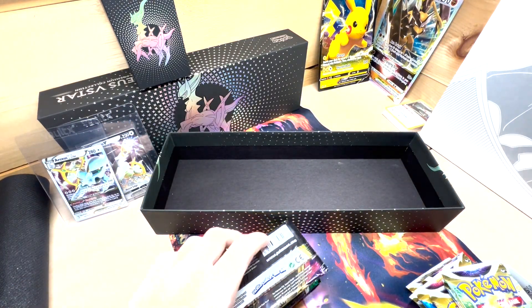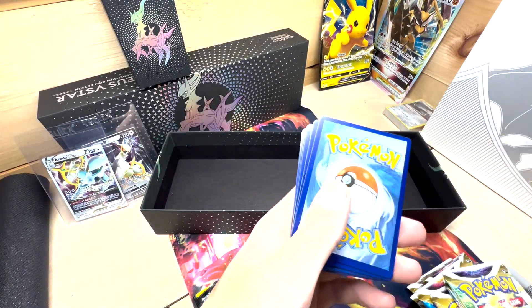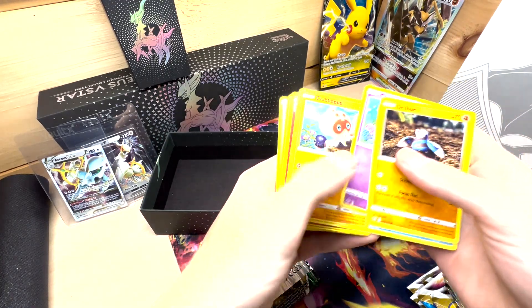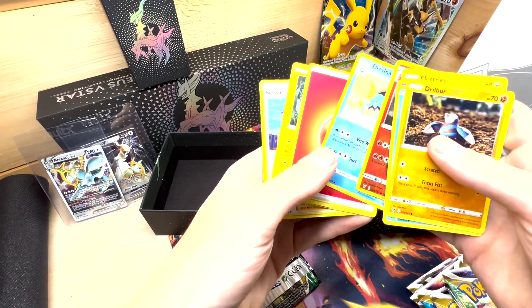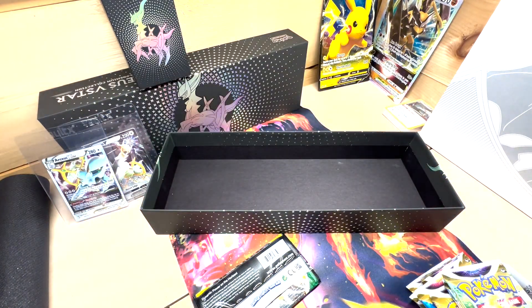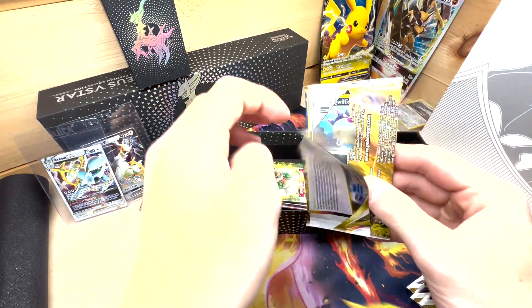So starting with the Vivid Voltage. White code card here — we'll just zoom through. Drober, Whelmer, Cottonee, Clobopus, Electrike, Niagara Kohala, Dreadnought, Fire Energy. Yeah, a whole bunch of bulk, you know. Not pulling Charizards out of this one.